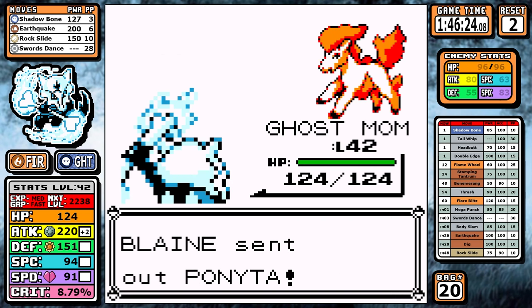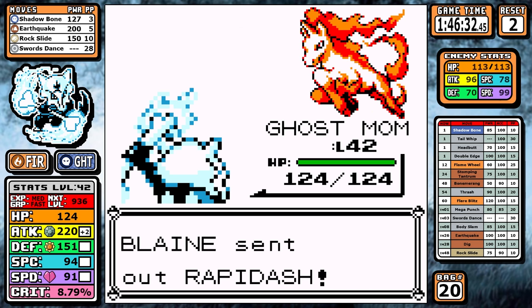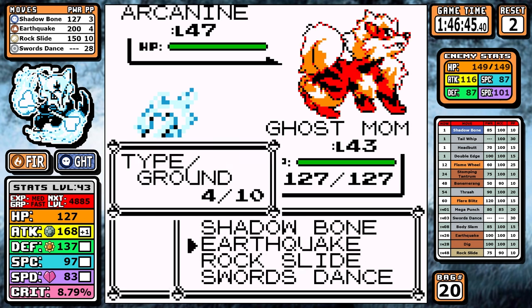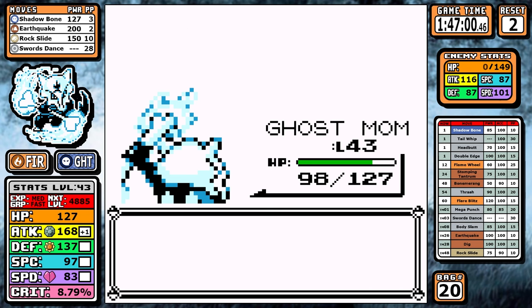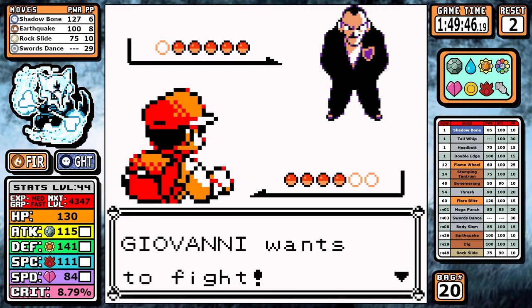That takes us straight to Blaine. If you watched me struggle against Sabrina, then saw Koga was easy, and now watch Blaine be really easy too, you might wonder why I didn't do Koga, then Blaine, then go back to Sabrina. The answer is it's actually a little faster to do Sabrina first, even if you have to accept some resets. Anyway, that's Blaine down — there's only one Gym left.